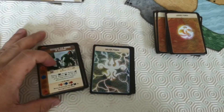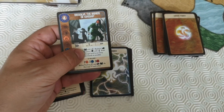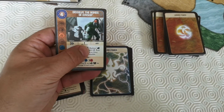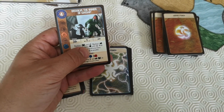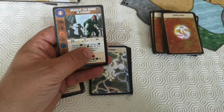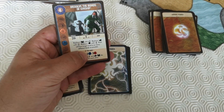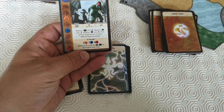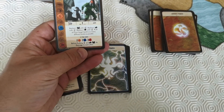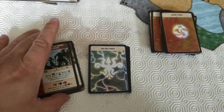'Dissolve the Bonds of Kinship' costs four, has three different symbols, is slow with a range of one. Replace a city with two explorers, a village with one explorer, a Dahan with one explorer. Push all from the target land to as many different lands as possible. And if you have the extra symbols, before pushing they do damage — so they actually fight each other.